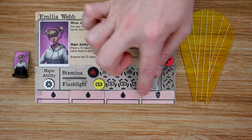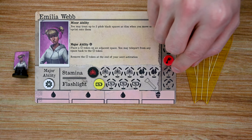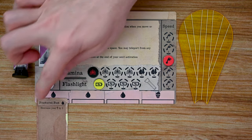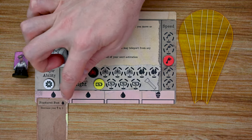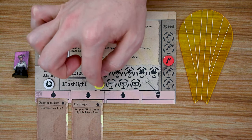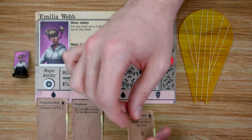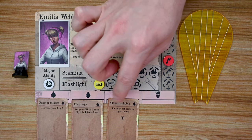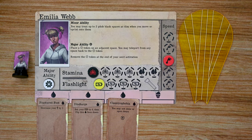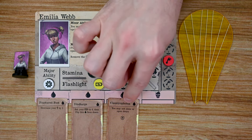At the bottom of each investigator's card are slots for wounds. If an investigator fills up all their wound slots, they are eliminated from the game. Wounds have all kinds of different effects — such as a fractured foot, which decreases movement by one, or a discharge, which sets your flashlight battery to zero and then flips to a face-down side.